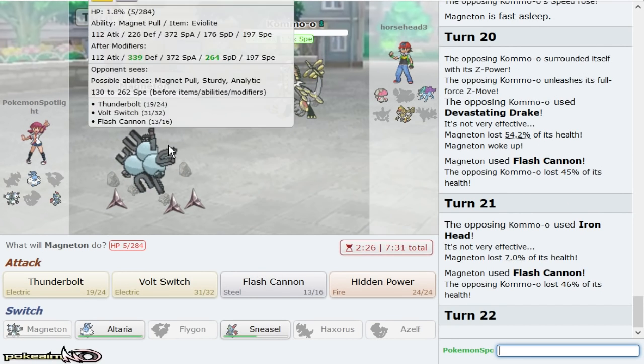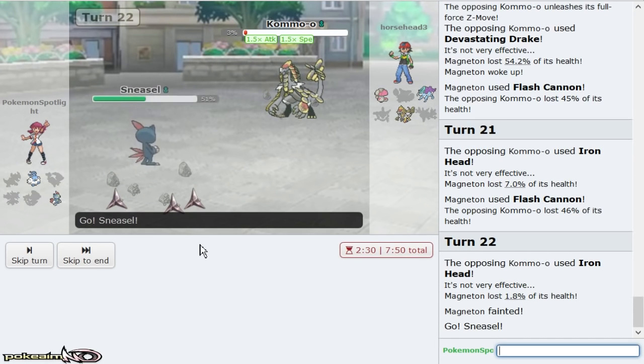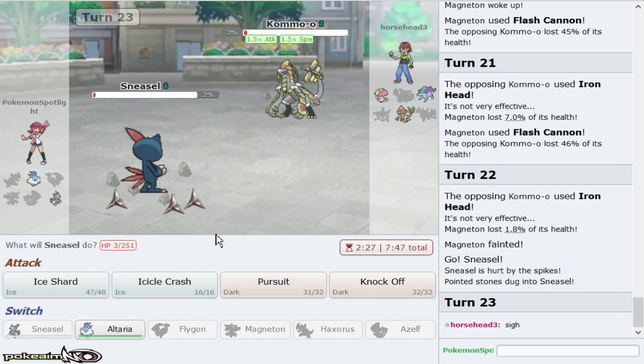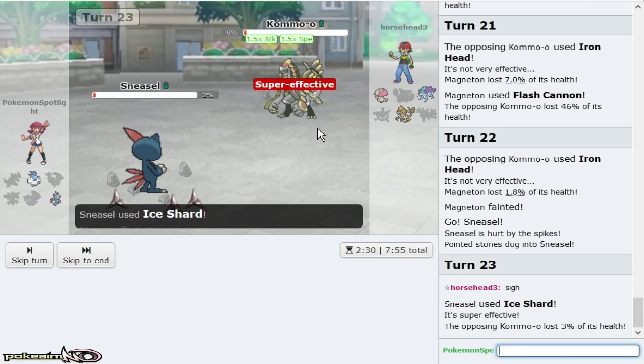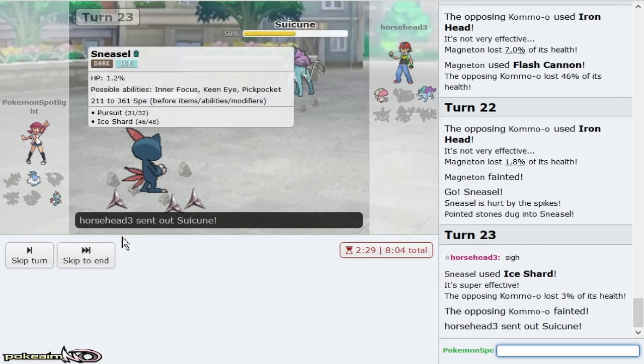Eviolite Magnezone, go! Go for Close Combat — what are you doing? This should live one hit. That man's inside — why wouldn't you? He did not have Close Combat, I guess he didn't want to go down to the Ice Shard, but I'm Banded so I would have Ice Sharted him anyway.